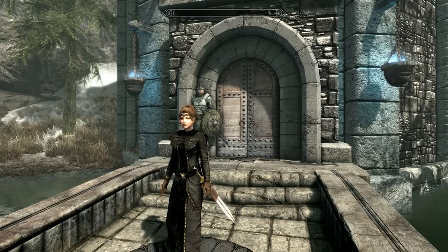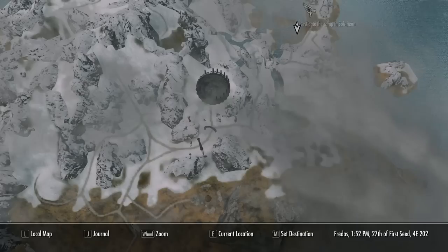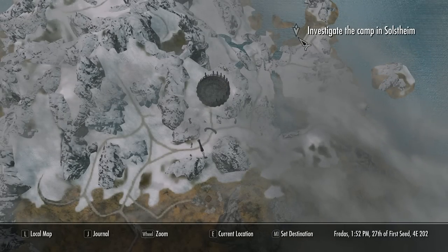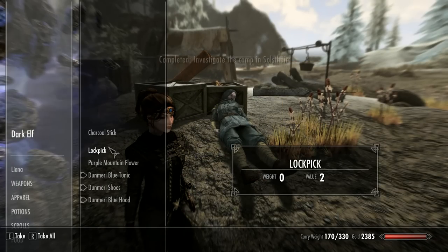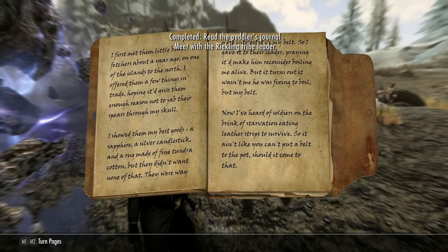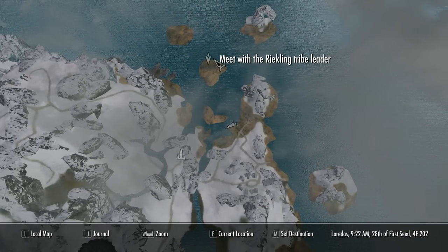On installing the mod, the quest 'More Than You Can Chew' will be added to your list, asking you to investigate a camp in Solstheim. Upon reaching the camp, beware — there's a Reiklings camp right next door and they will probably attack you. Deal with them and you will find the body of a dead Dunmer with a journal on his body, plus some charcoal. Make sure you grab that charcoal and any more you find on your journey. You'll then be asked to meet the Reikling chief on an island further out to sea.